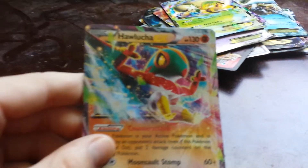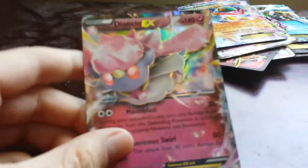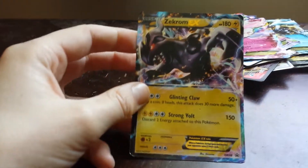The next one I actually got in a booster pack — Hoopa, I don't know how to pronounce it, has 130 HP as an EX and does 60 plus damage. This one is Diancie, I think — 140 health and does 180 damage. It's pretty good. Next one is Zekrom EX, which has 180 health and does 250 damage.